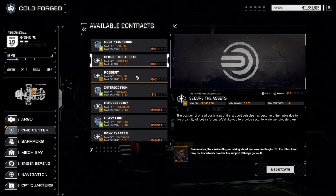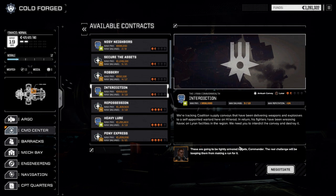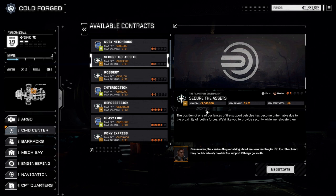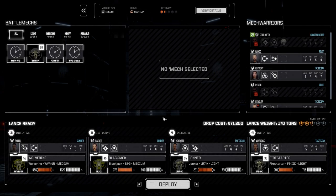Really good C-bills too, so that's a possibility. We could pull off a robbery but this is Wolf so we're going to avoid that. Interdiction is Coalition and it's an ambush convoy, so I think we're going to do Secure the Assets — it's an escort mission. Shouldn't be too much of a problem. Let's negotiate — going to 11 salvage and 645,000. That's a pretty good balance. We're deploying the same lance with the same pilots.